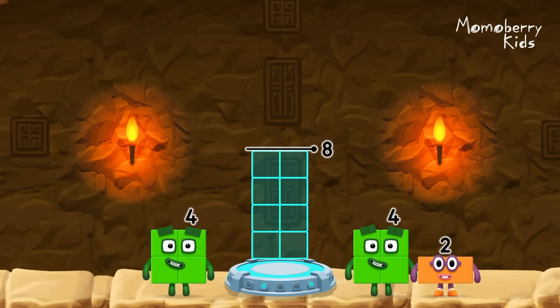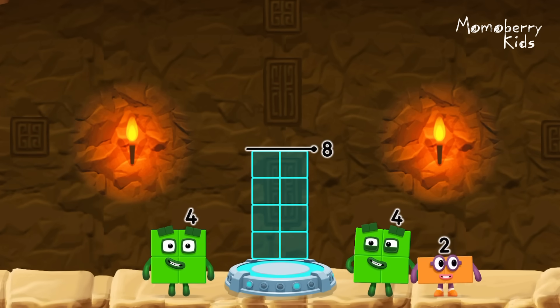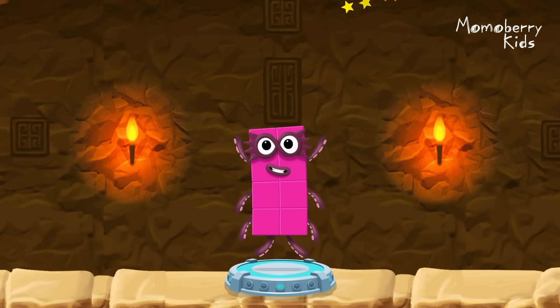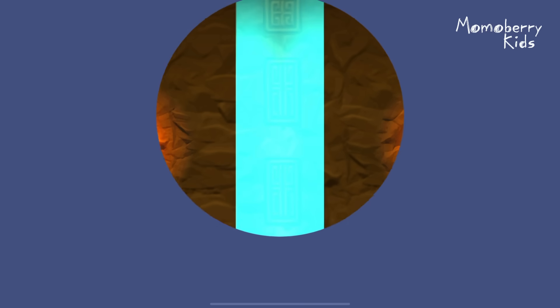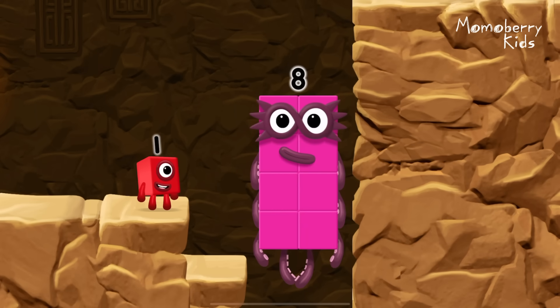Add number blocks to make eight. Four! Four! You cracked it. Four plus four equals eight. Eight. Eight.